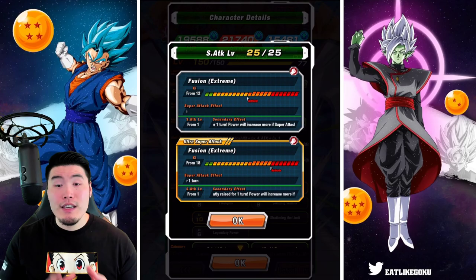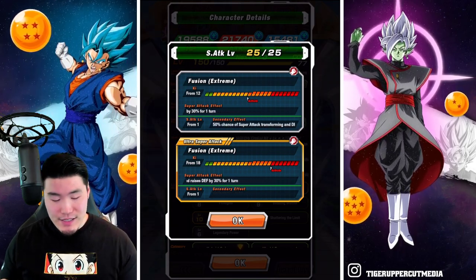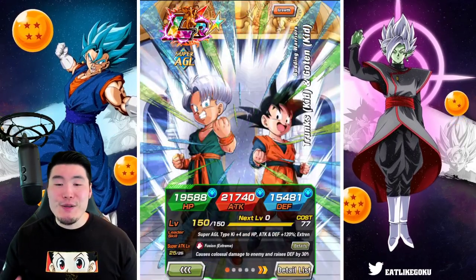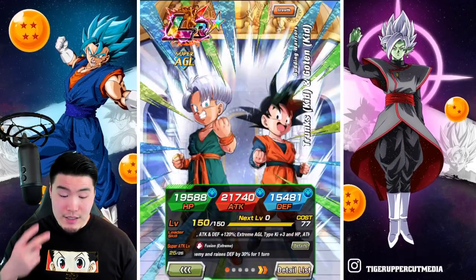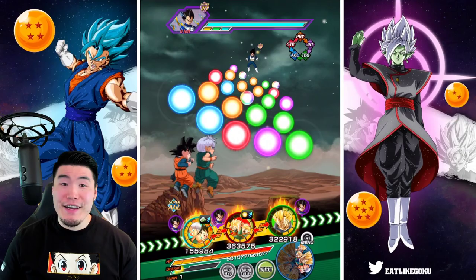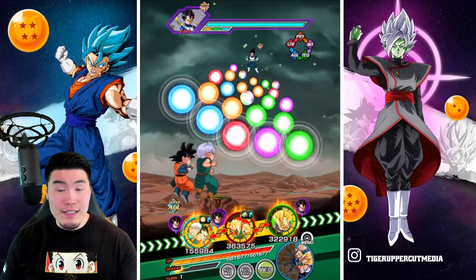And for the 12 Ki, you definitely want the Fat Gotenks over the Skinny Gotenks. Jumping in here, the team we're running is Majin Buu Saga, but since the Goten and Trunks are also in the Gifted Warriors category, they will be getting 200% boosts from the double Majin Vegetas. The event is the Legendary Vegeta event.